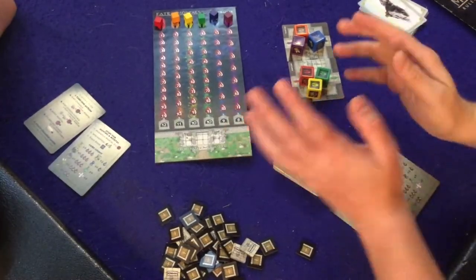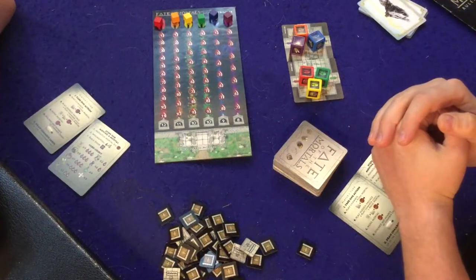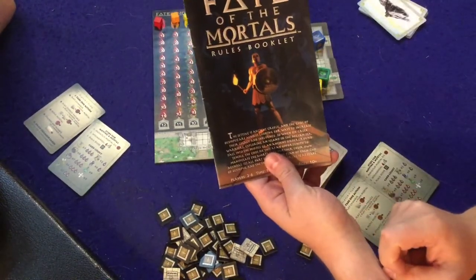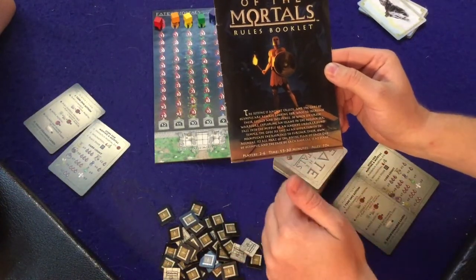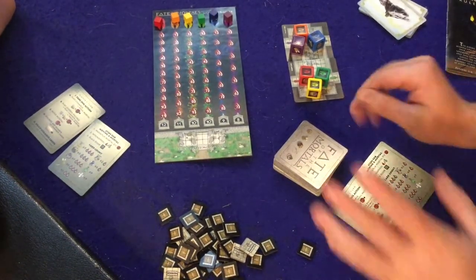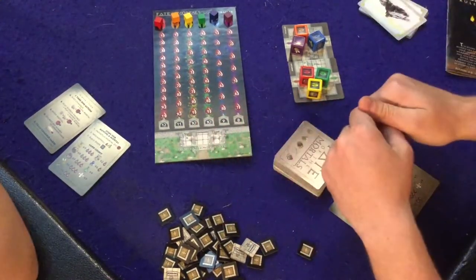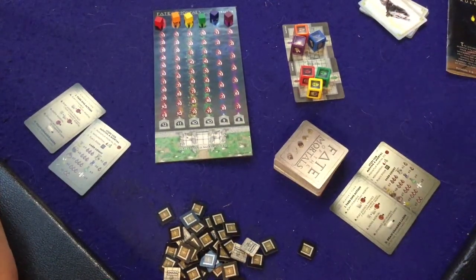Ahoy there YouTube, we're back again for another spotlight where I spotlight a particular game crafter game and do a whole bunch of different things pertaining to that game. Once again we're highlighting Fate of the Mortals from Blue Eyed Games. This is for two to six players, ages 10 plus, taking about 15 to 30 minutes to play. I'm here with my lovely wife and we're about to play a two-player version of the game, teaching her the rules as we go.